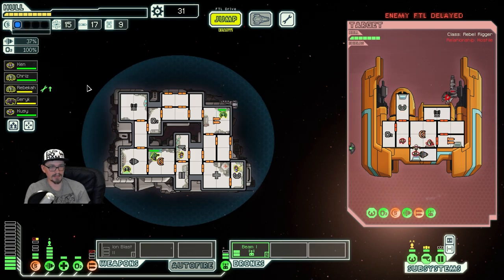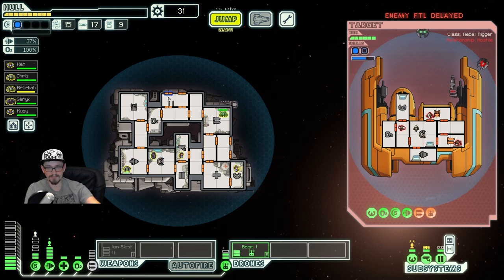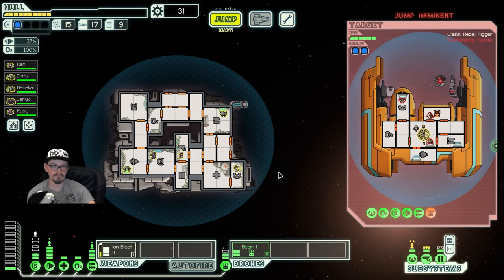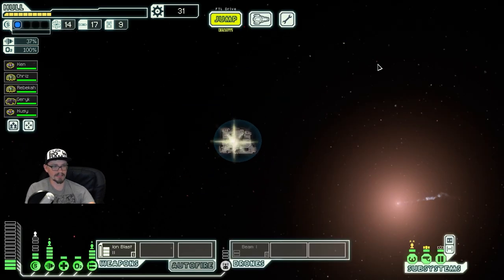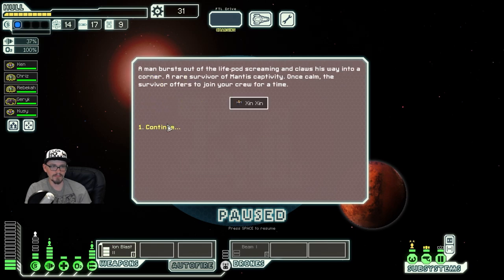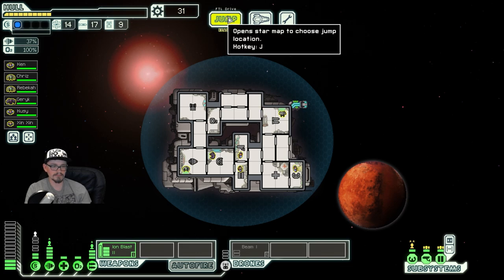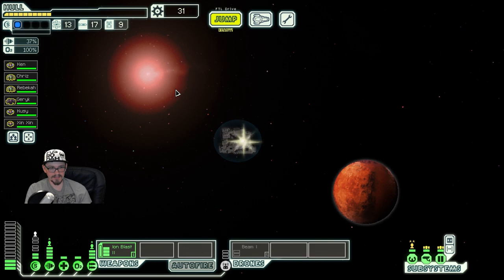I didn't notice they disabled our weapons for a second — that's my bad. I don't think we would have been able to get through at that point anyways. That one's always a little bit of a risk — I figure if it's ship damage, we're visiting a store right after this anyways. That one event that I thought upgraded our doors for free did not upgrade our doors for free — there was just someone standing in the room.